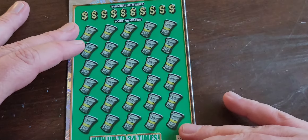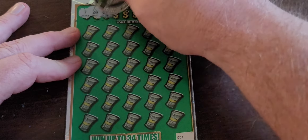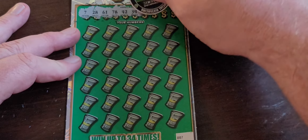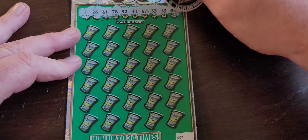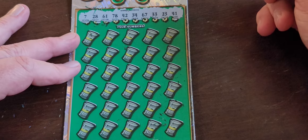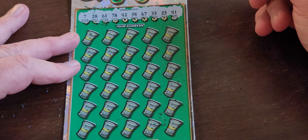Last but not least, the 'Fastest Road to 1 Million.' Numbers are: 7, 28, 61, 78, 42, 34, 67, 33, 23, and 41. So we need 1, 2, 3, 7, 8.